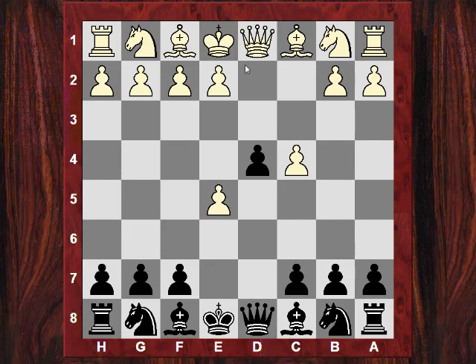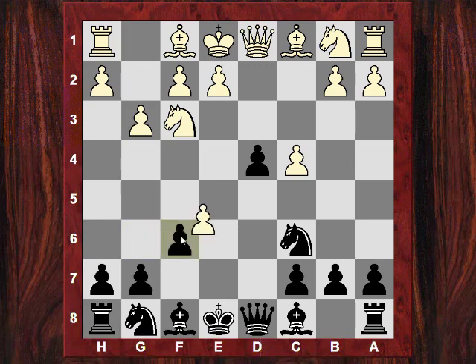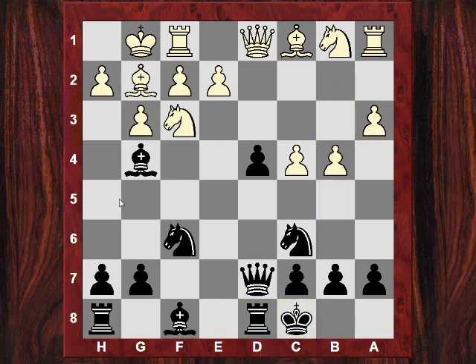So say Nf3, Nc6, and if g3 — Andrew Martin has been recommending a gambit sometimes with f6, where it's like playing a sort of reverse Morris Smith gambit, and you can try and just go for a hack attack in this kind of line with Bg4 and Qd7. It's a very exciting game position, probably unsound but maybe interesting to try out.